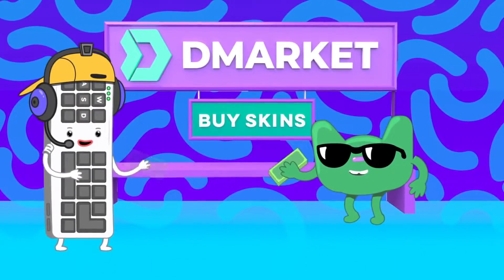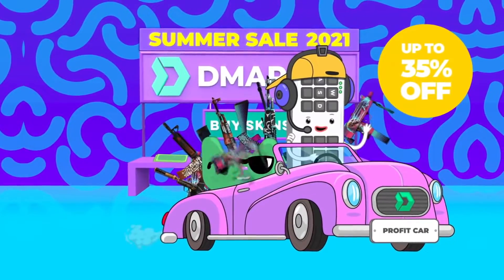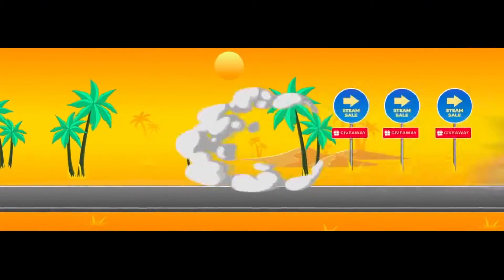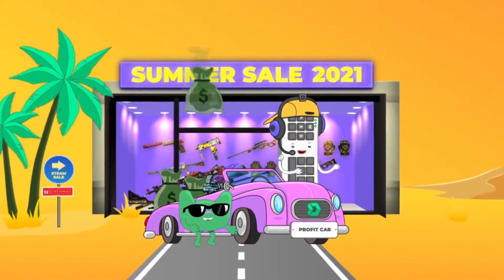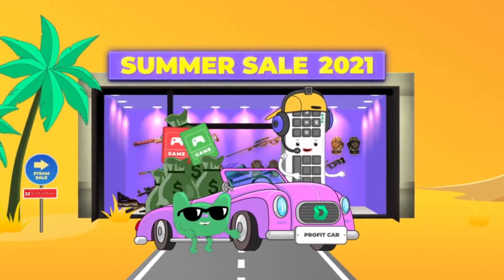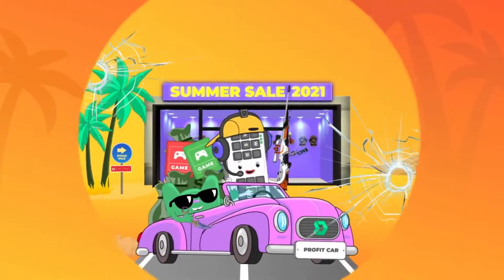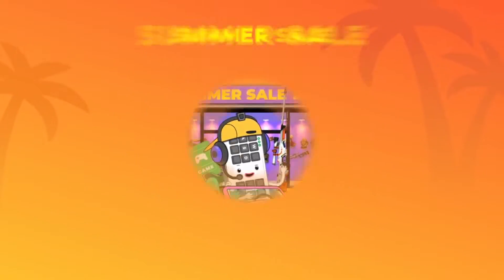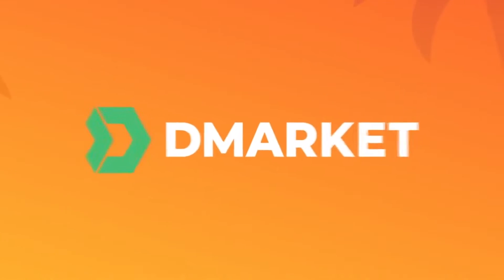It's about time you made money on this summer sale! Buy skins on D-Market with up to 35% off. Sell these skins to increase your balance on Steam. Now you can buy tons of games. And win awesome prizes on D-Market. Easy peasy, lemon squeezy. Break into the summer sales. D-Market — buy skins and play games.